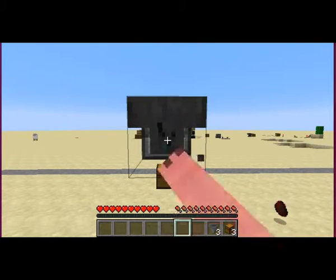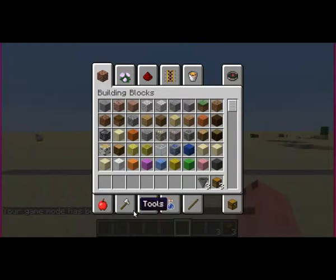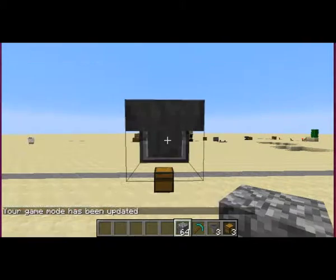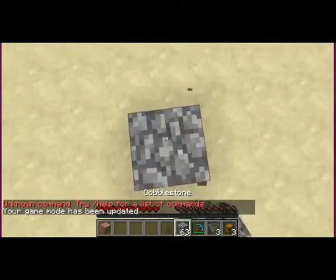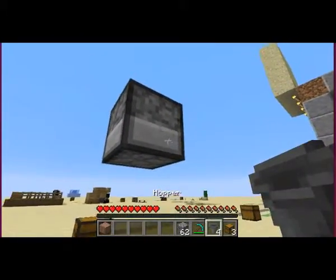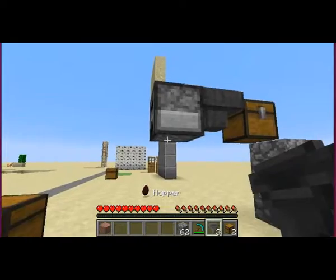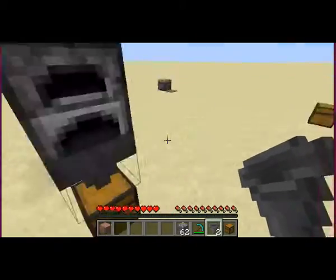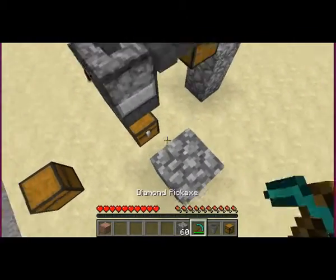I should still have my pick on me - let's go cheat in a pick, that'll make life so much easier. Let's go to my net up. So what you need is one hopper extracting from the chest, and then you need one to extract the items from the bottom into the chest. You may not need four actually - yeah, you don't.